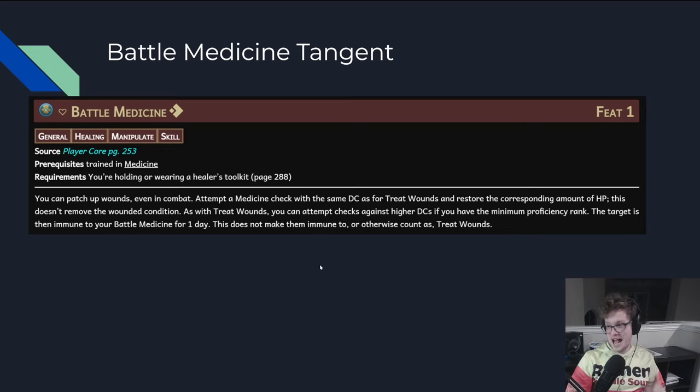Battle Medicine is an absurd skill feat. As a single action, it lets you just do the Treat Wounds thing — you can heal people for a single action, no spell slots. If you have 4 people in the party, that's 4 more heals you're carrying around, in addition to the 4 you have from just being a Cleric at level 1. So you're carrying 8 heals at level 1 — 8 of them! You can heal 8 times. How is this fair?